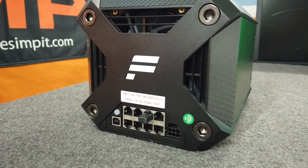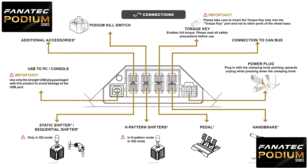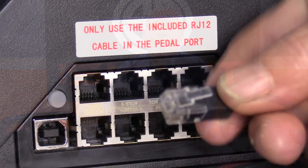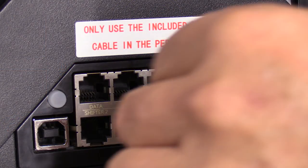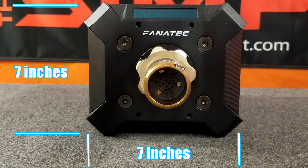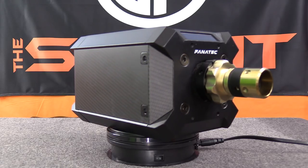On the back side of the base you will find the plug-in points for the Podium's built-in electronics. This includes the plug-in points for Fanatec shifters, handbrakes, pedals, or the almighty, all-important torque key — aka the chastity key. The overall dimensions of the wheelbase are nine and a half inches long, about seven inches wide, and seven inches tall, and it weighs in at a whopping 16 pounds.